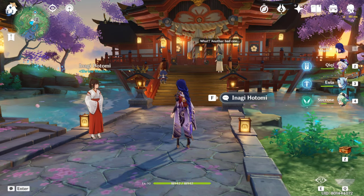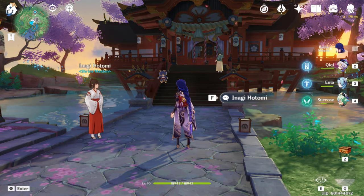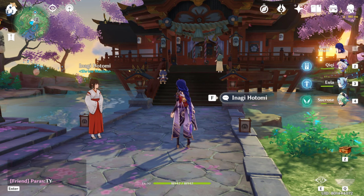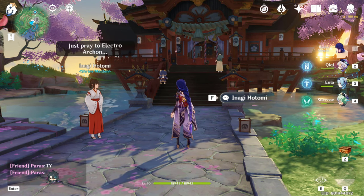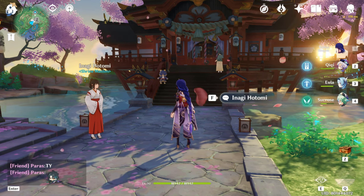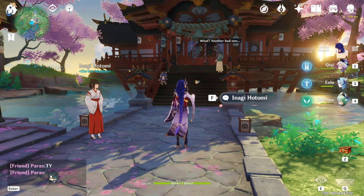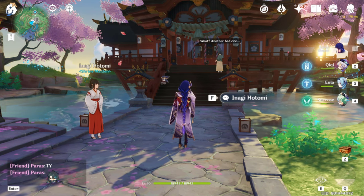I did this for Raiden Shogun and many other characters. But for some characters you cannot pre-farm because artifacts and some levels of talent material come a little later with the character actually, so it's really hard to do. In some cases we don't even know that the character is coming — for example, Eula. Nobody knew Eula was coming because the company didn't release any information at all. But for Yae Miko's case it's a little different.